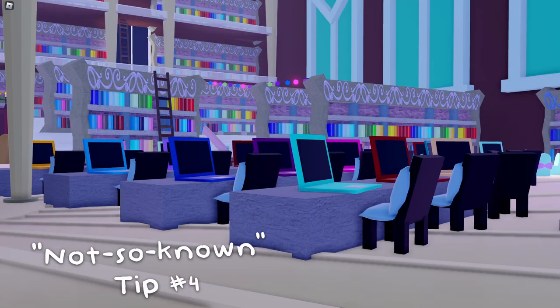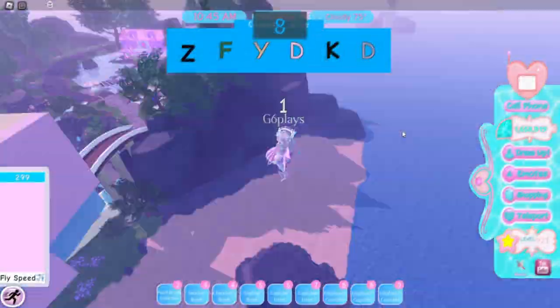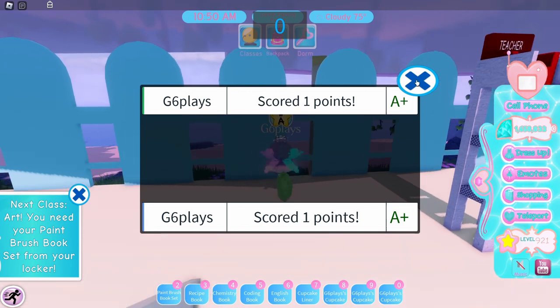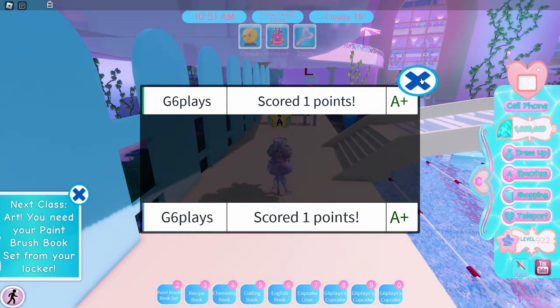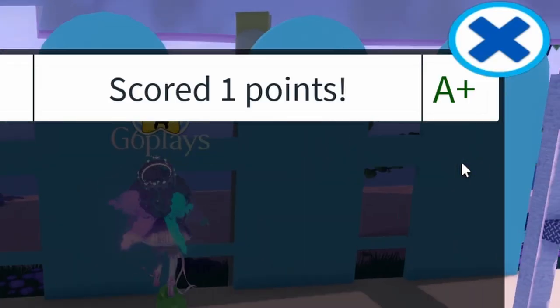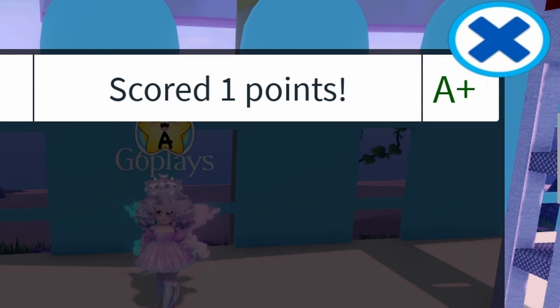The fourth not-so-known tip — and the last tip of today's video — is that you can type just one letter in computer class and then go collect diamonds elsewhere, as long as you're the only person on the server. It will not deduct points if you only type one letter and you're alone. Once you type that one letter you can basically leave the class and get diamonds, or just do the class — either way you'll get an A+ if you're the only person there.